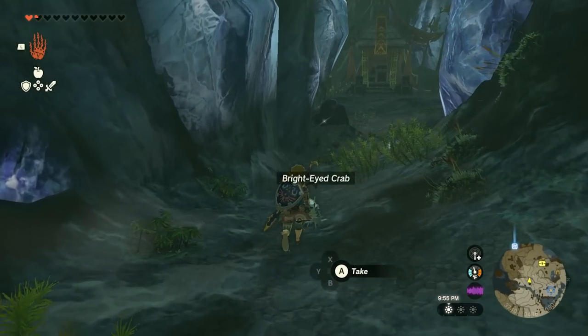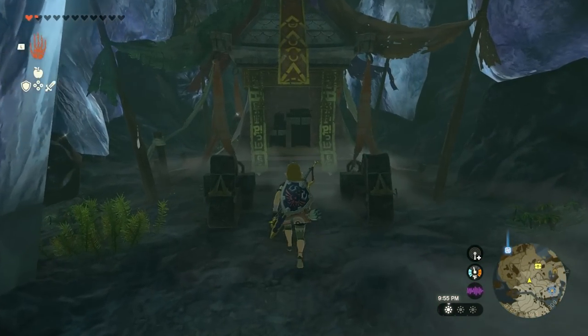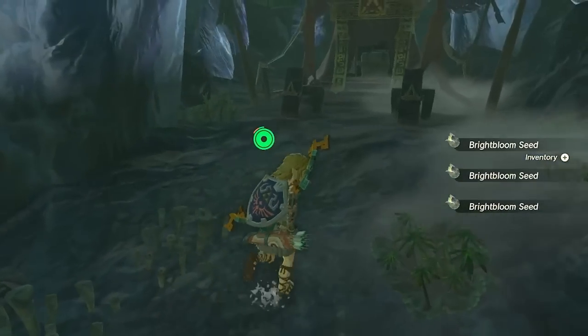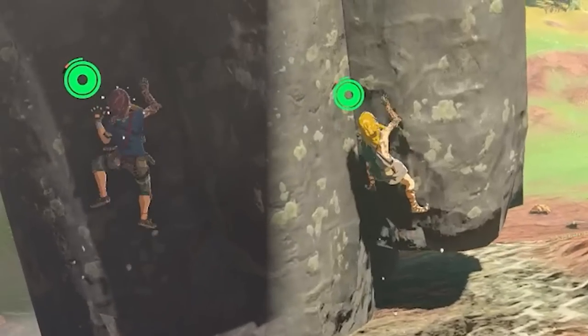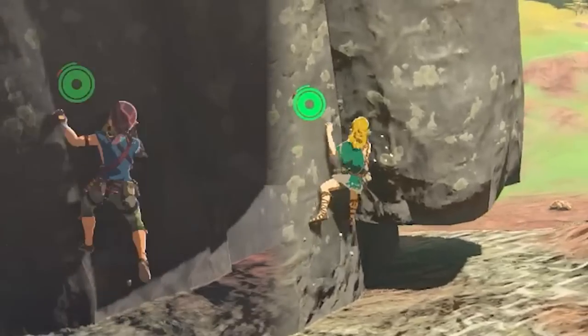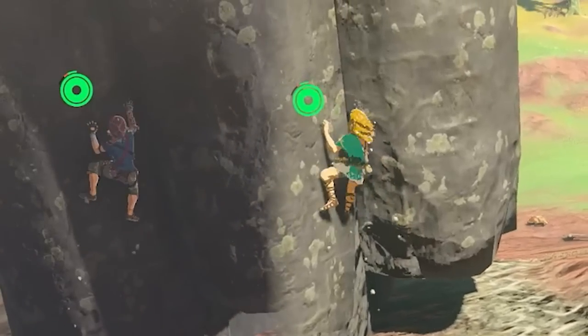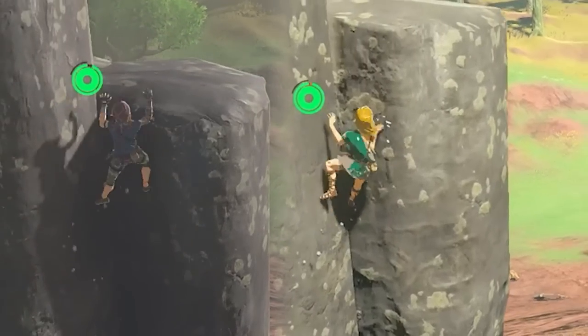Once you get to the top, turn around and you'll see a little shrine and a chest. Open up the chest and you'll get the climber's bandana. Now that you have the full gear, here's exactly what the climbing speed looks like with and without the gear — you can see quite the difference between the left and right sides. It really does make a huge difference in your game.